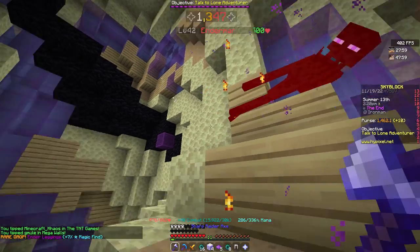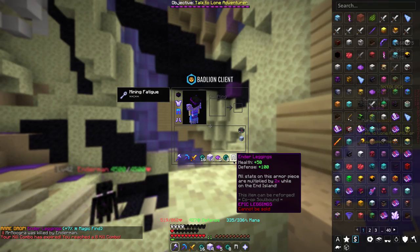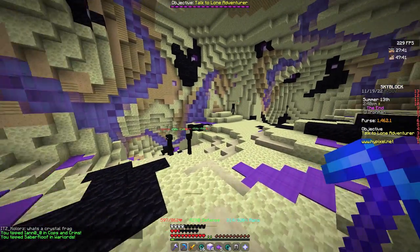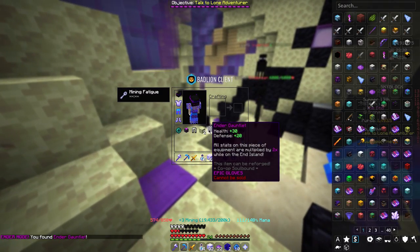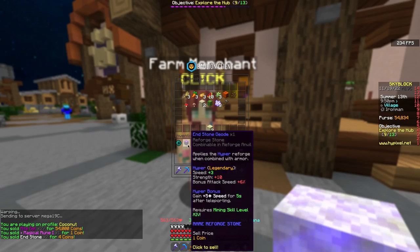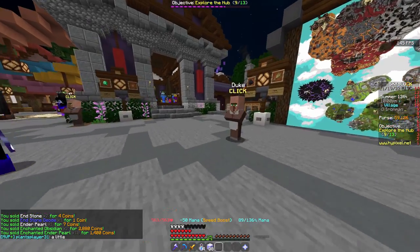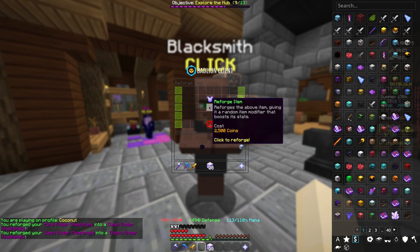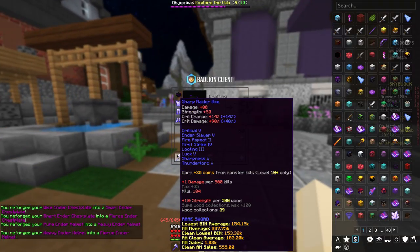Oh my god, I am getting so lucky right now — I can't even believe it! I don't have enough coins to reforge this right now so I need to mine a few nodes. 30k goes quick when you get horrible reforges. Yes! That's what I've been waiting for. I've been going for another little while, got a bit more money. I'm gonna save the enchanted endstone — just another 60k, I'll take it.